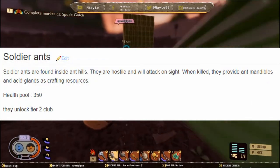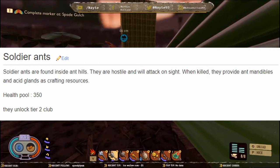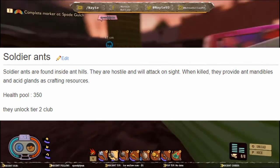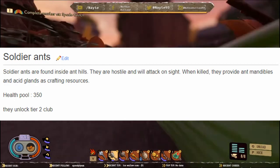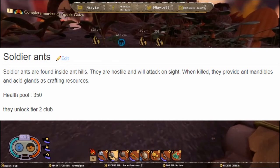Soldier ants are found inside anthills. They're hostile on sight, and when killed they provide mandibles and acid glands as crafting resources. Their health pool is 350, and when you first kill one you can unlock the tier 2 hammer. One little point on top of that: if you have ant armor, soldier ants are passive to players.